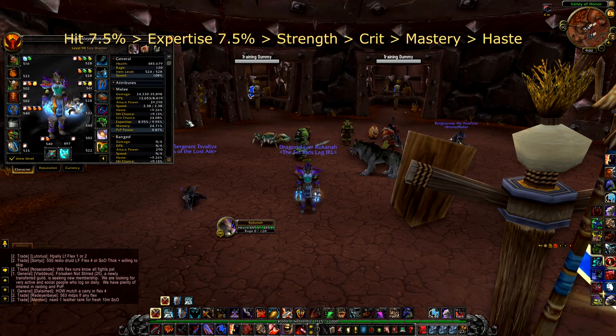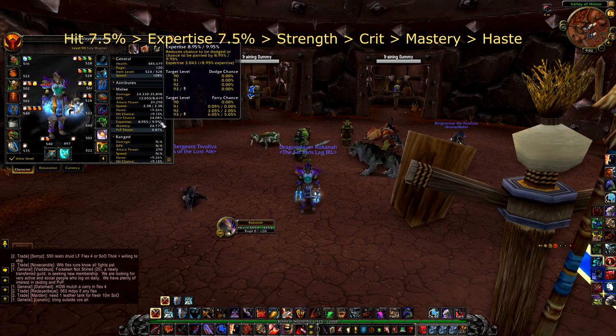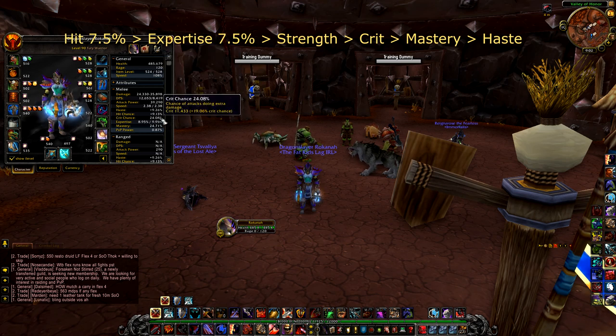Now for the stat priority of a Fury Warrior — it's the same as Arms: 7.5% hit, then 7.5% expertise, then crit, then mastery, and then haste.